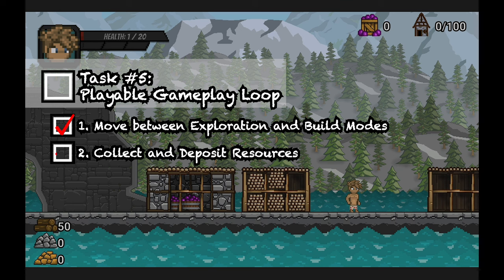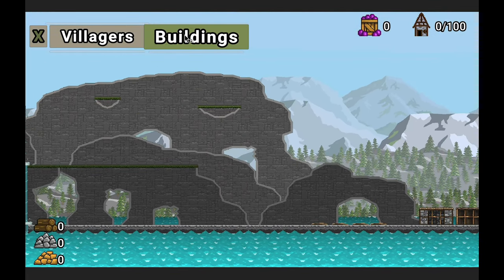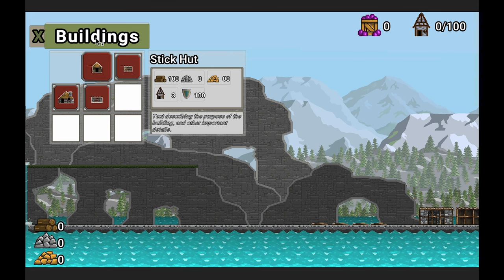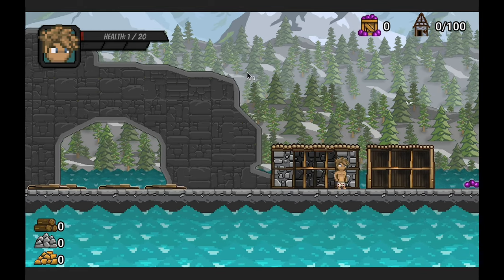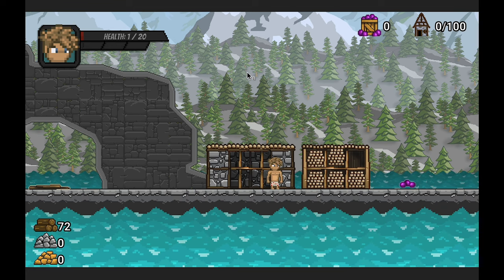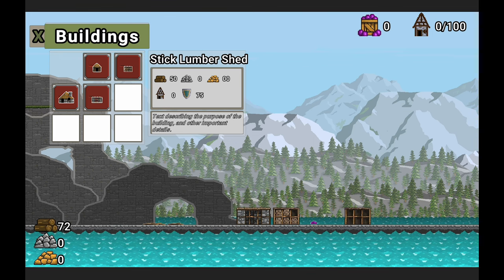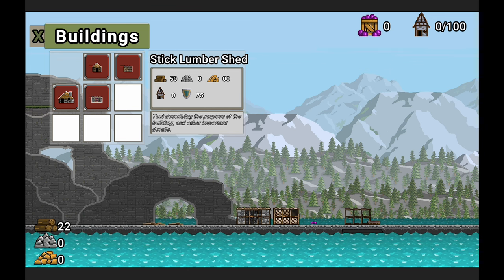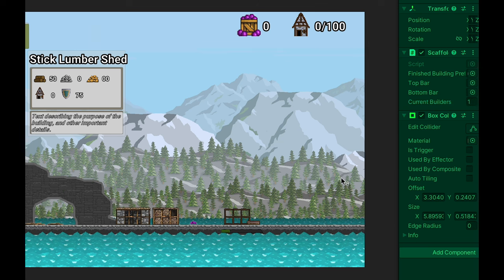Now that I can move between exploration and building modes and the player can collect resources, the next step was to complete the loop — making the player's resources actually get used to build something. It was relatively easy to hook up the player's deposits to the rest of the resource system. At first, I cannot place any buildings as I lack the resources. I switch into exploration mode, collect some resources, walk over and deposit them, and repeat. Once I've got over 50 wood, I can go back into build mode and build that lumber shed. It won't let me build in places that already have resources or that are not the ground. Once I drop the building, my resources are deducted and a scaffold appears. I don't have any builders yet — that's going to be part of my next design sprint — but if I cheat the system and tell the scaffold it has a builder, it will progress to completion, updating the scaffold as it goes and spawning in the final product afterward.